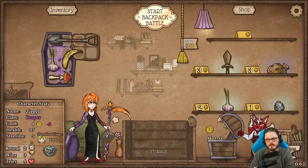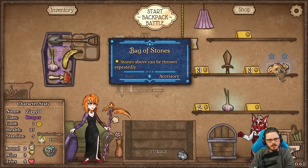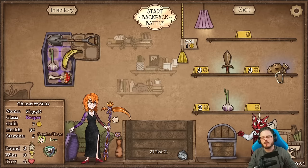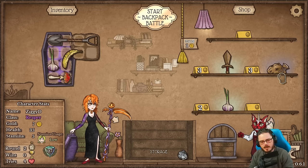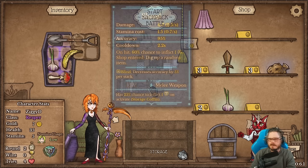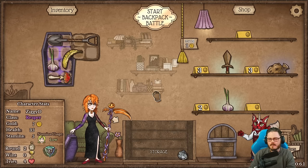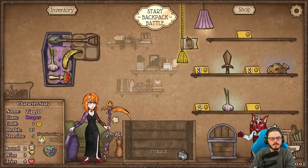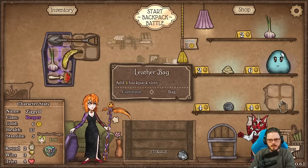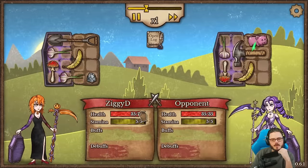Cheap banana is nice — I'll take that. There's a small edge coming our way. I could focus on a rock bag but I think we reroll here, pick up the extra bag space, and get the extra garlic. Just food, a shovel, and a rock for now. The shovel has 60% chance to blind and whenever you enter the shop you dig up a random item up to four gold value — I've seen healing herbs as the best items from it. It'd be cool if there were a rare chance of getting something godly.